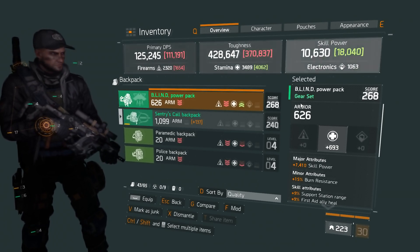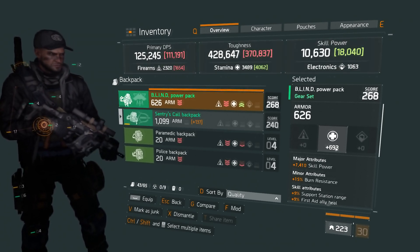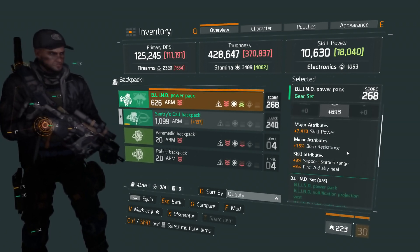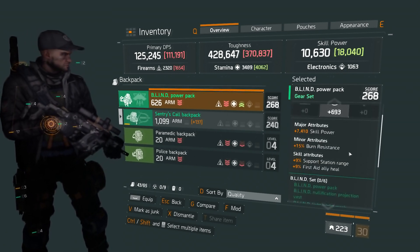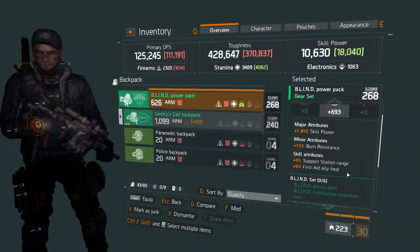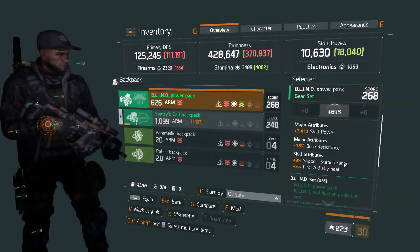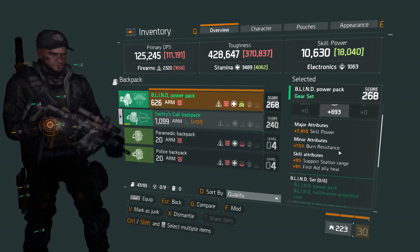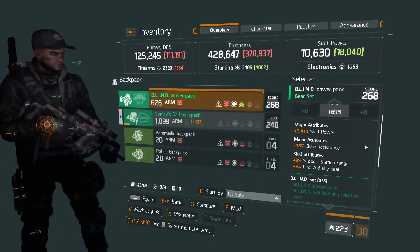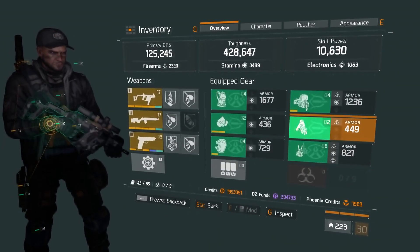Under backpacks I got a Blind piece at 626 armor, 693 stamina, 7,410 skill power, 15% burn resistance, 9% support station range, and 9% first aid ally heal. That's actually not that bad. I'd probably either reroll the support station or try to get higher stamina on that. I like the burn resist.